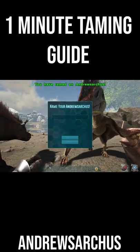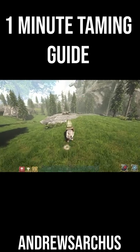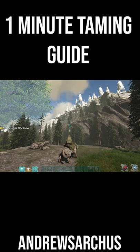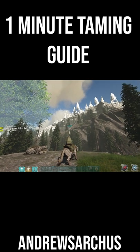Let's go! These guys can bite, kick, and have very fast sprinting abilities, as well as being able to slide. And once settled, it will make a mounted machine gun on top of him, which requires ARB to fire. This has been how to tame an Androsarkus in one minute. I'll see you in the next one.